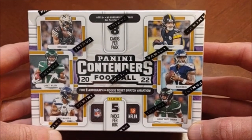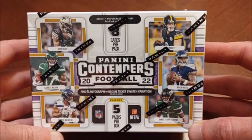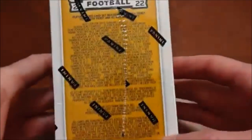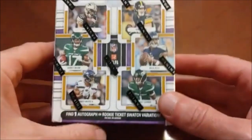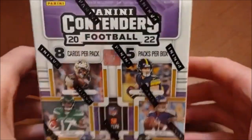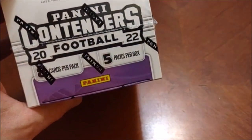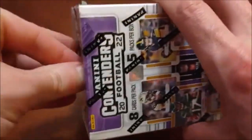As we take a look at the design, we've got Kenny Pickett, Malik Willis, Sauce Gardner, Kenneth Walker, Garrett Wilson, and Chris Olave — some of the big-name rookies on here. We'll find one autograph or rookie ticket swatch variation, so we will have a guaranteed hit. The base set rookies are pretty hard to come by because they're all autographs, so we'll be lucky to come across one of those — I don't recall ever pulling one from Contenders.